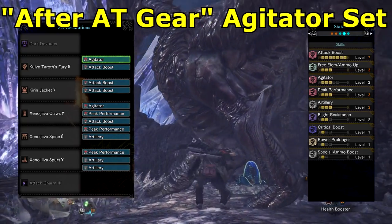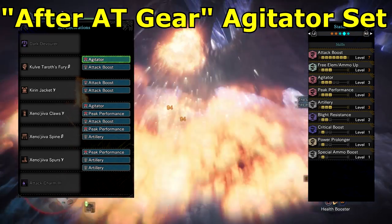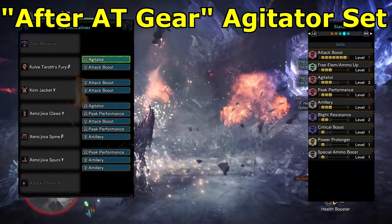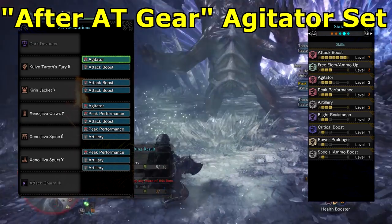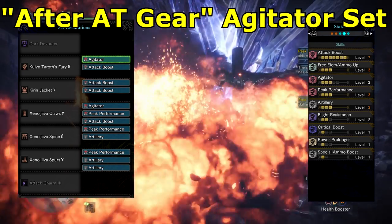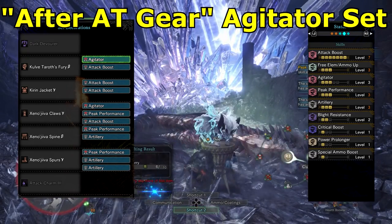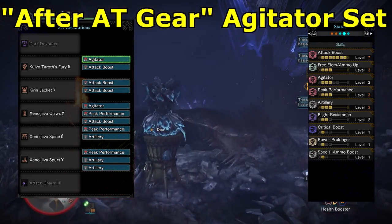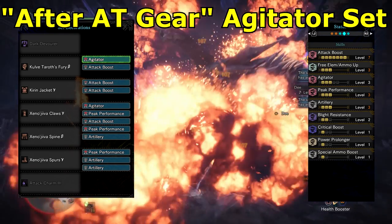I also made a build with Agitator, which deals very nice damage when the buff is active. However, it is not up all the time — only when the monster enrages — and although I'm happy with the damage increase during that time, I couldn't help feeling that the extra utility skill of Slugger, increasing the amount of stun applied, helped for more reliable knockdowns and an overall smoother fight, especially for those new to cluster bombing and harder fights. I do love the Agitator build for the big numbers, and it's also better if you lack the 3 element ammo up skill since you can get level 3 from the armor.